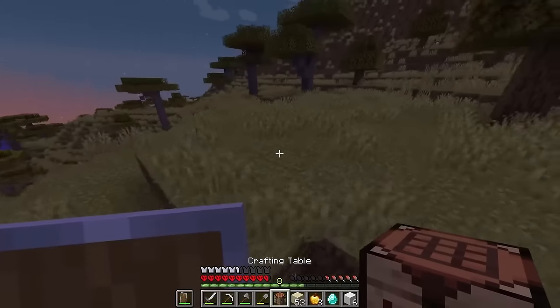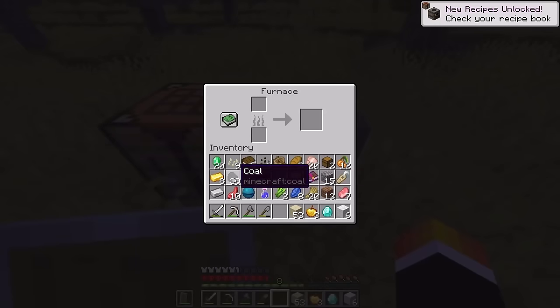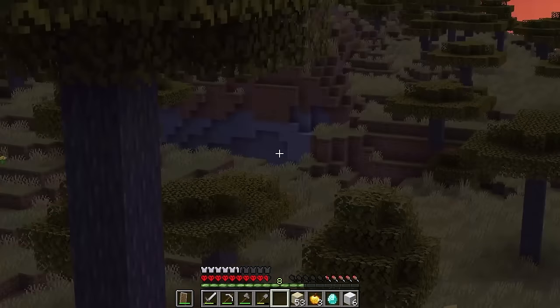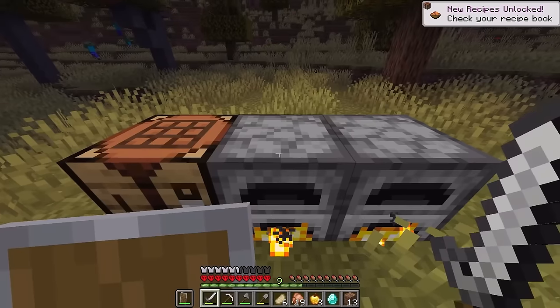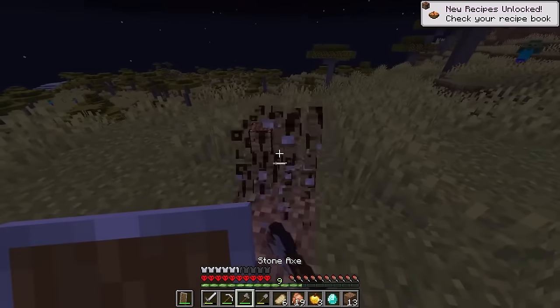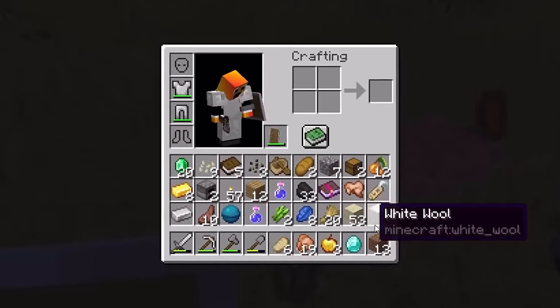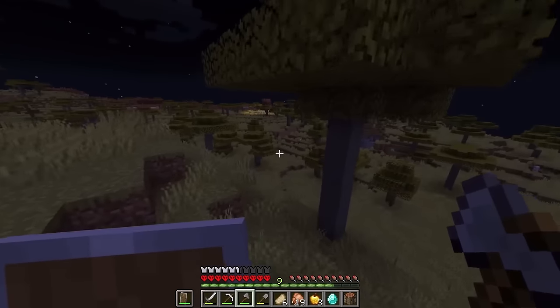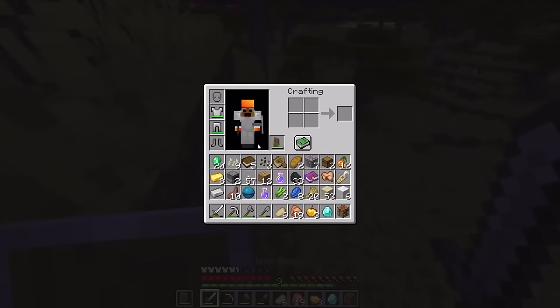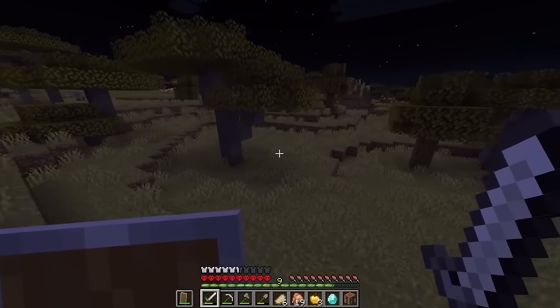It's going night now and we're low on food, so let's just start smelting up this food and then we'll go explore that cave we found down there. Okay, all our food has smelted up so let's collect up our furnaces. Let's go over to this cave now and try to get some more iron, because we need a little bit more for a helmet and some boots.